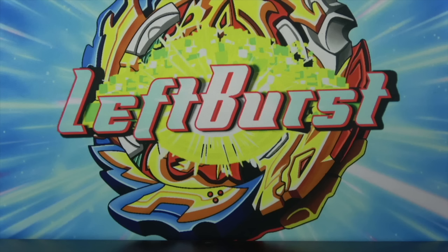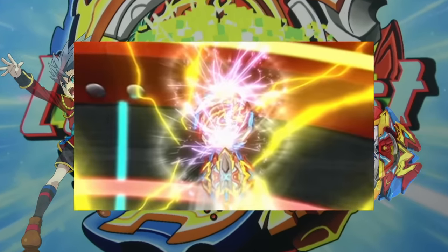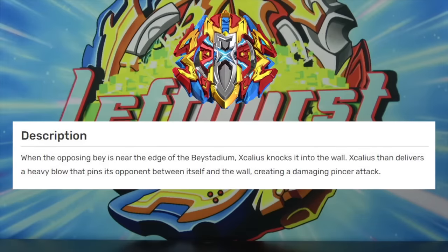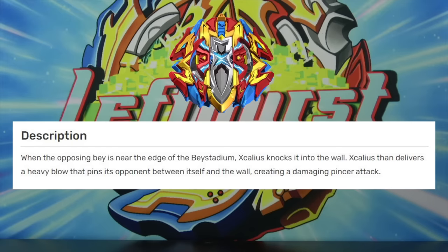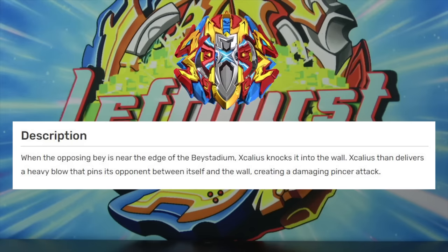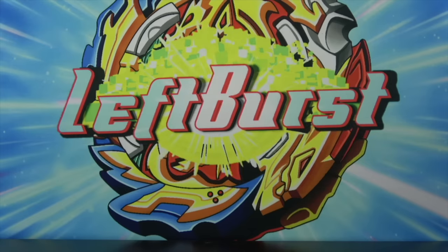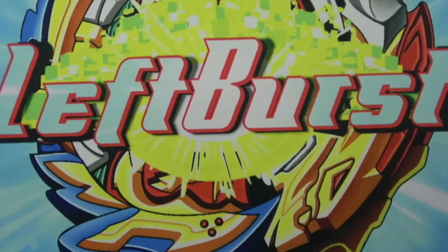Next, we have a Beyblade that just recently got an evolution after years — Xan and Buster Excalibur. Special move: Saber Wall. Saber Wall is when the opposing Beyblade is near the edge of the stadium, Excalibur knocks it into the wall, then Excalibur delivers a heavy blow that pins its opponent between itself and the wall, creating a damaged pincer attack. It's honestly a pretty sick special move, although I don't really see it working well in reality.